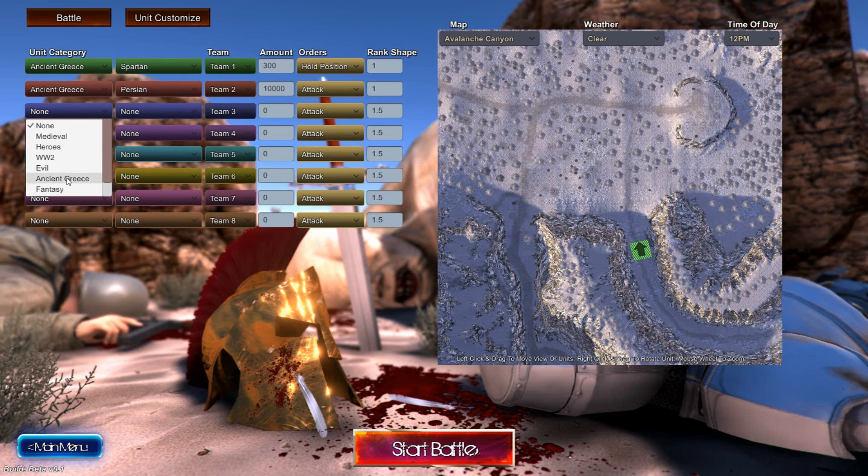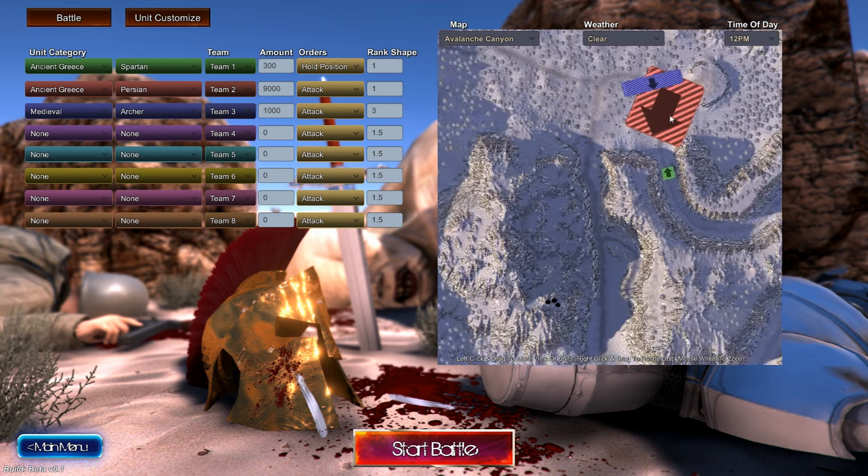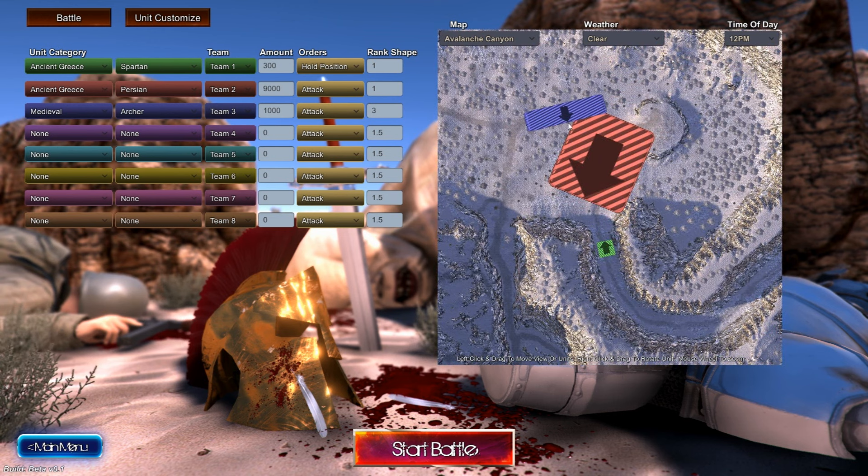I could have 10,000 regular Persians again but I want to see what other unit types I can get. Wild men seem a bit strong. I just want a mix — like an archer or something. There isn't actually that many unit types. I guess I could give them a couple of archers in there — like 1,000 archers and 9,000 Persians. It seems reasonable to have 1,000 archers. We'll give these a wider formation, like 1.4 width. That's better.